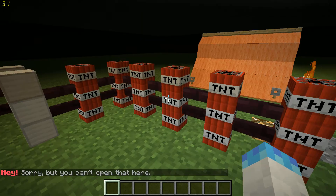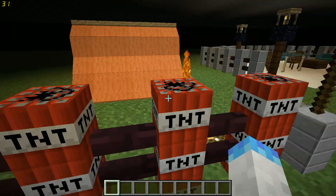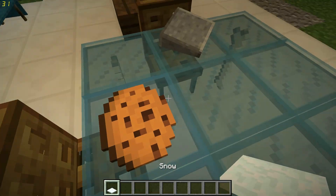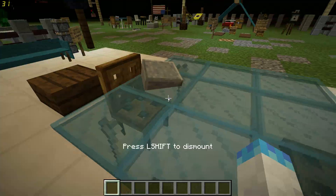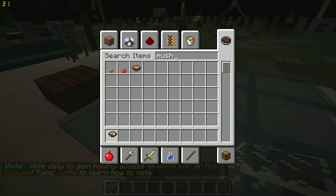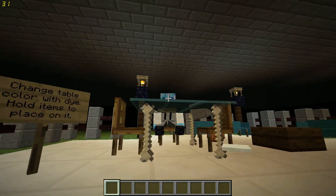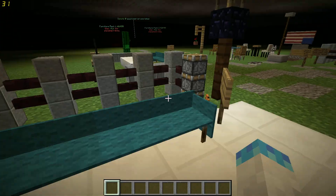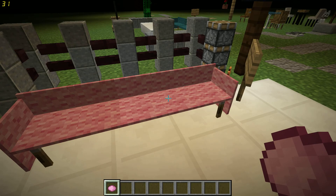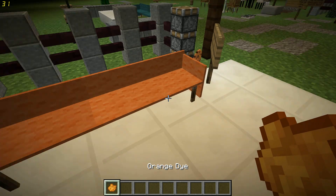Oh wait, actually it doesn't work. That's TNT, but you could change it. Something's wrong with Minecraft. You could play stuff on the table. Mushroom stew - that's dinner, yum yum yum. Oh cookie! Can I change the color with dye? I could - let's have it orange now.